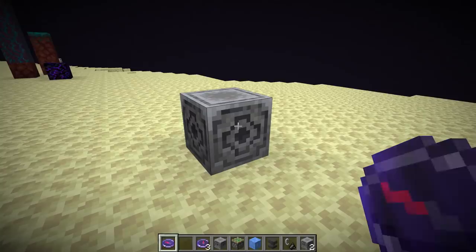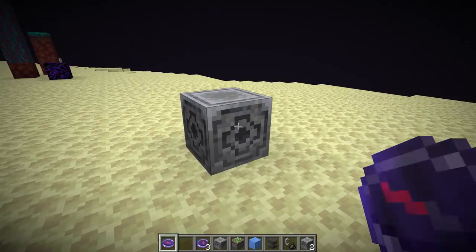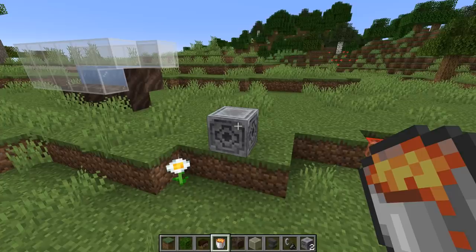A compass that isn't in its dimension would have the needle spinning wildly. I think the lodestone is a pretty nice addition to the game. It's a bit expensive but totally worth it — especially exploring in the nether or end dimension you can always find your way back to your portal. Pretty cool.